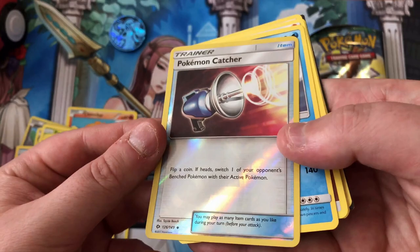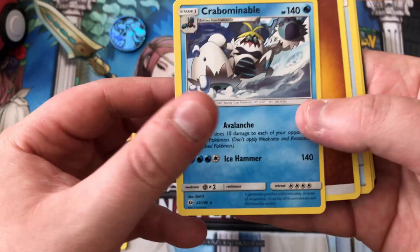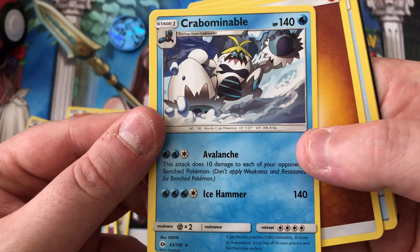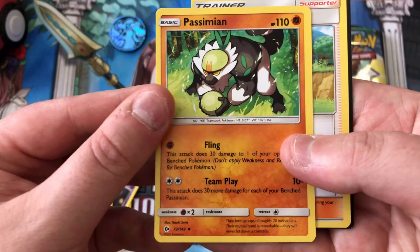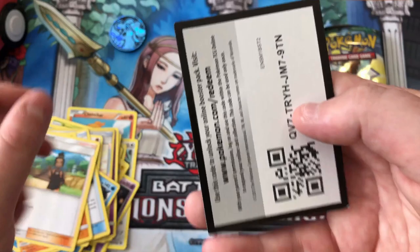Sweet, our first reverse - I've never had a reverse, that's cool to look at. The uncommon and the rare is just a standard rare - Crabominable! What happened to Crabby and Kingler? It evolves from Crab Brawler, alright. Then we got our fighting energy, Rotom Dex, and Passimian - don't know this guy, he's weird looking.